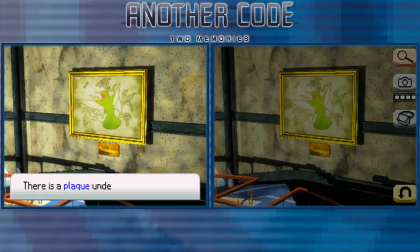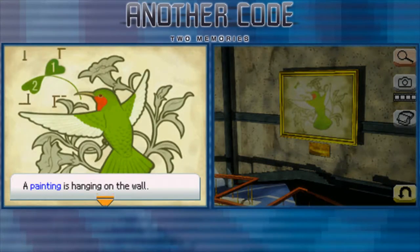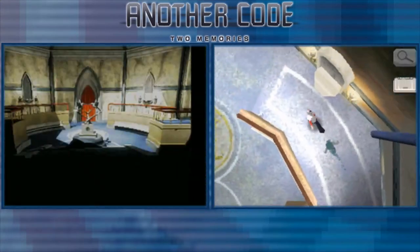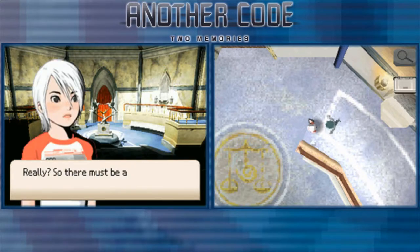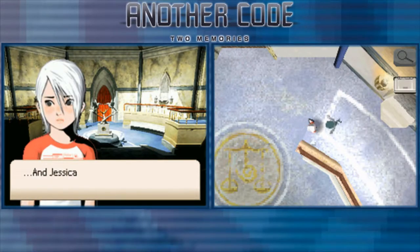There's a plaque under the painting — the plaque has an engraving: 'Dearest Thomas, the silver bird.' A painting is hanging on the wall. Let's snap a picture of it. It's so empty. I wonder where dad is. This is the entry hall — that door leads inside the mansion. There must be a room on the other side. I bet that's where dad and Jessica are too.